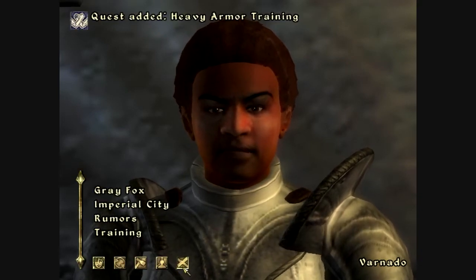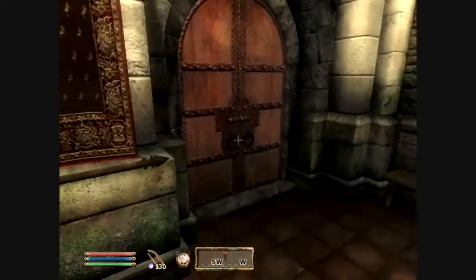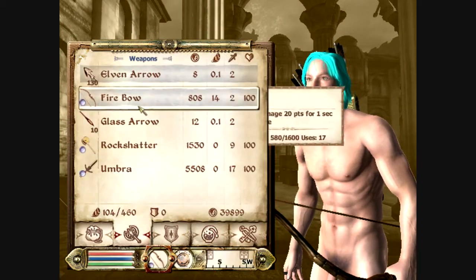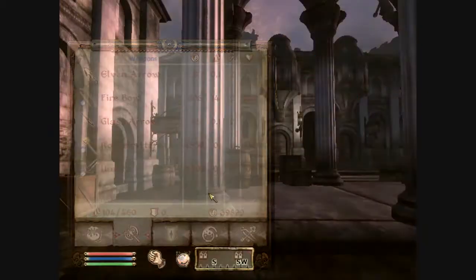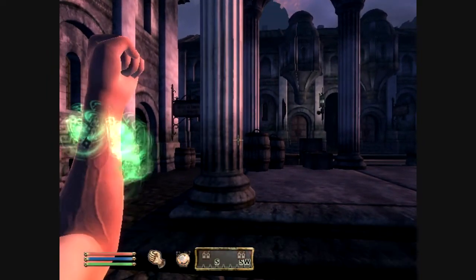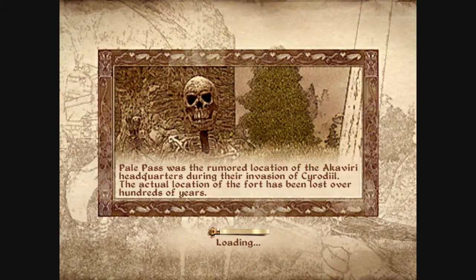There we go. We get a new quest, which I'm actually going to go and take care of pretty much right now. One thing I do need to do is take both of these off. First things first, though, we are going to be going straight for the mountain tower, and we're going to be getting our suit of heavy armor back on, because that's what we're going to be using.